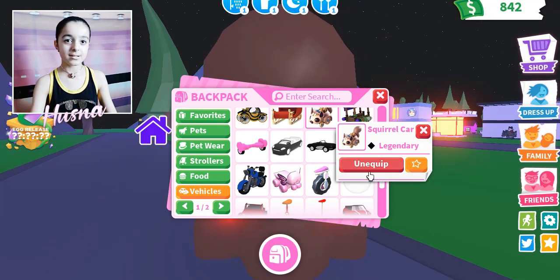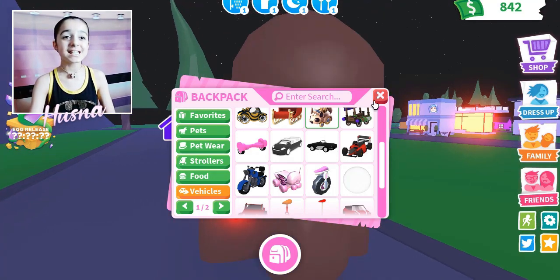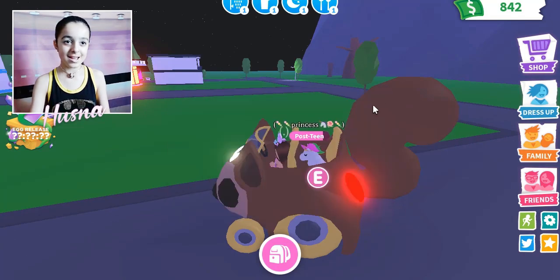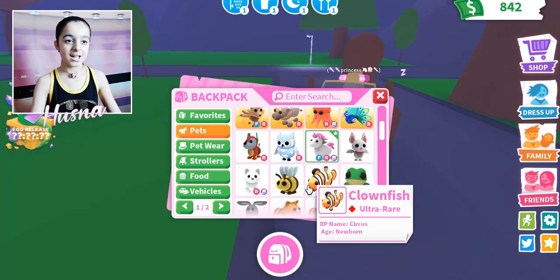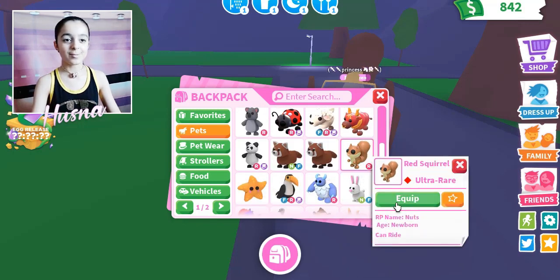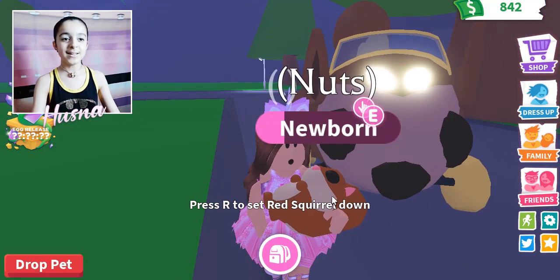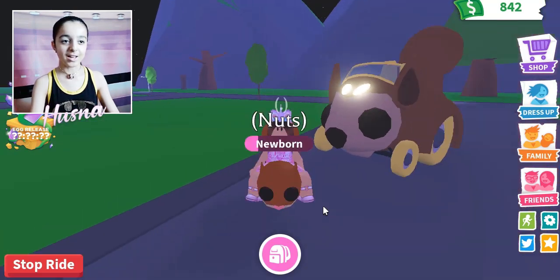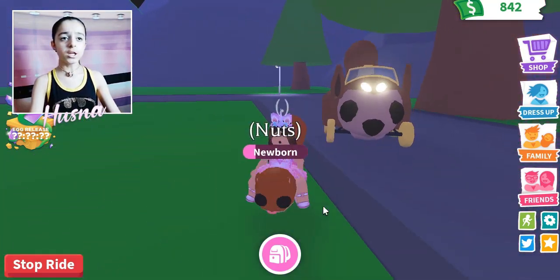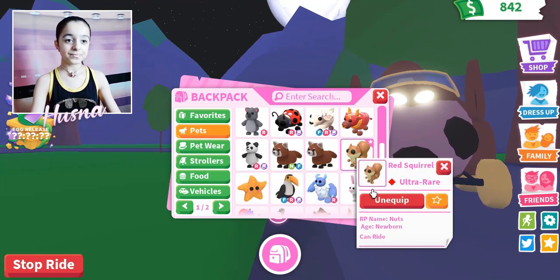It has two seats - one for me and my beautiful pet Princess the unicorn. I'm going to be showing everyone the matching pets. You can already guess - there's a squirrel, a chipmunk. I named it Nuts because it loves nuts. Look at how it walks, so cute! That's the brown squirrel, and this is the red squirrel.